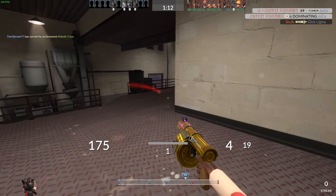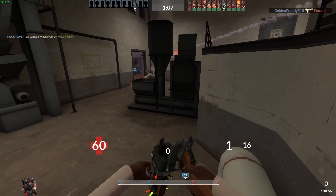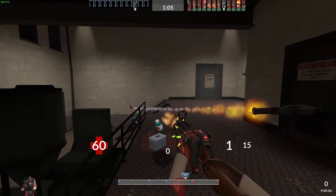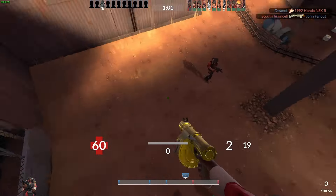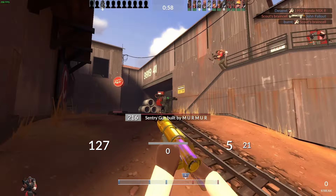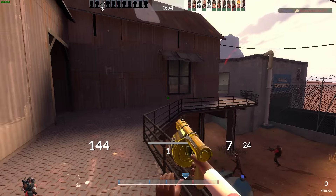Just like before, I decide to get aggressive in boiler room, and this time I almost die for it. If that soldier hit his rockets, I definitely would have died. Ideally, I would be getting an overheal before I make aggressive plays like that. Obviously this game we don't have a medic so that isn't a possibility. It would be better in this situation to just place down a sticky trap and let blue team come to me.